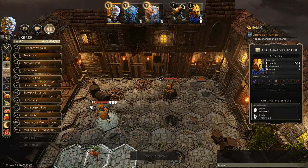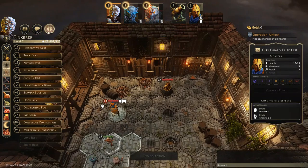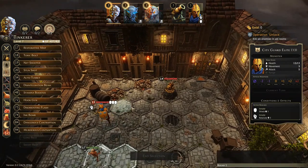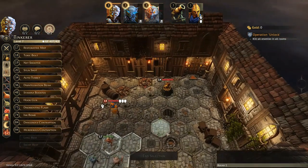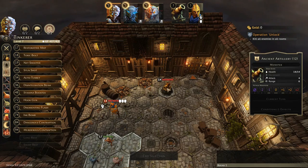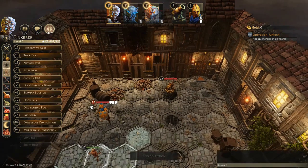The biggest problem in this room is the elite guard — he's got innate shield and innate retaliate which is going to chew through our summons if they go after him. This is a guy the summoners want to take care of themselves. The artillery, on the other hand, is something our summons can handle — it doesn't have any retaliate, so it's a really good target to send our critters after. The general game plan: summoners go for the guard, summons go for the artillery.